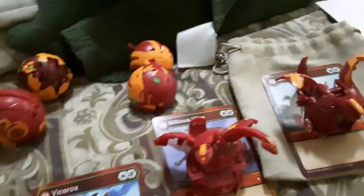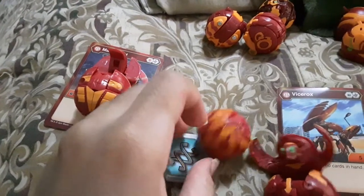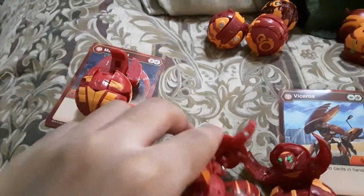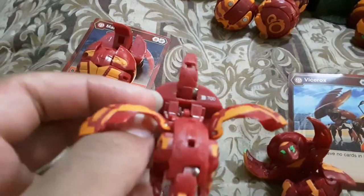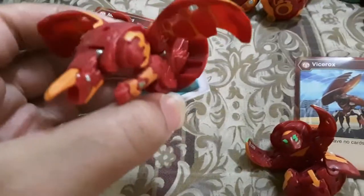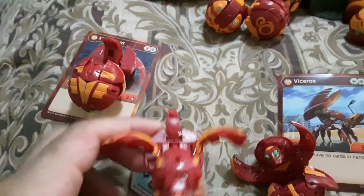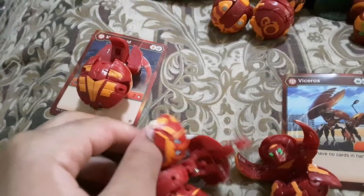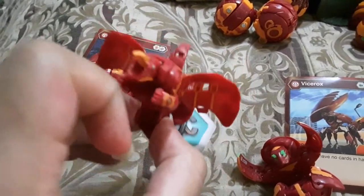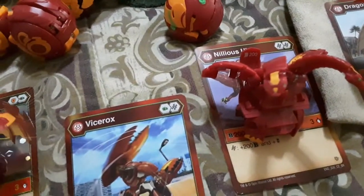Next, here's my core — I have my Titan Dragonoid core. It's very good; it's actually possibly one of the strongest cores in Battle Planet. I'm kind of a fan — I like that it evolved, which is very nostalgic for Spin Master. Although, from seeing some YouTuber comments about balancing, they're trying to make Dragonoid less overpowered and slow it down this time. I think it may be a good idea, but I really like Titan Dragonoid. Here's its character card — it's really good.